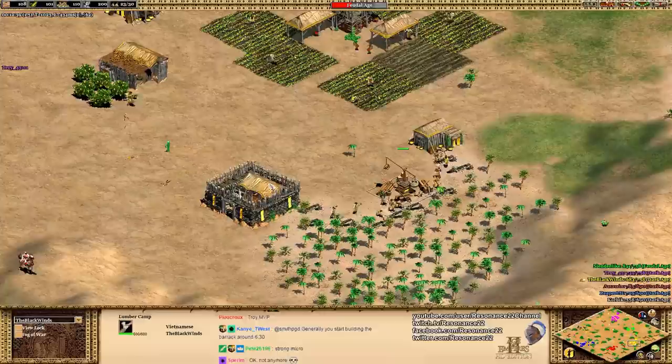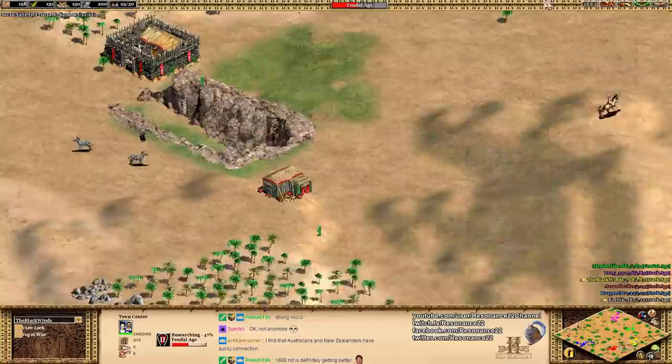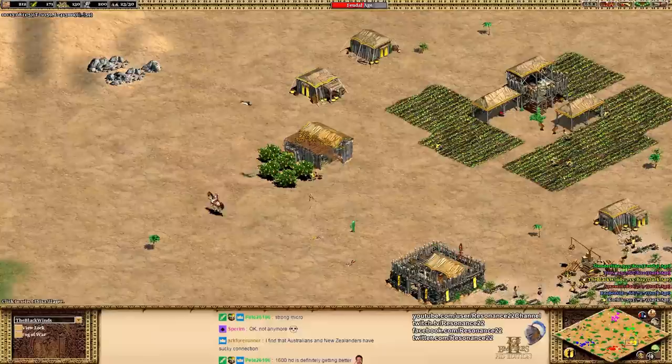The Blackwinds put his barracks in a fairly good position, as well as his house. We see him cradling his lumber camp, creating sort of a makeshift funnel into his town center — which is going to be the area you want to avoid when going for early game rushes. The Blackwinds is kind of on the back foot right now, forced to make a defensive militia to try and deal with this, and it didn't quite work out.